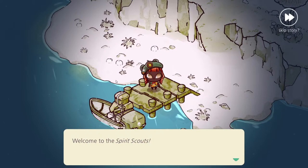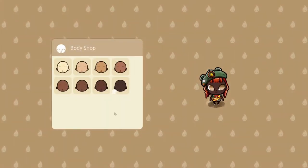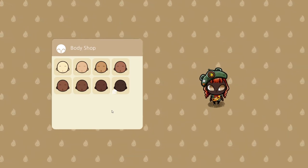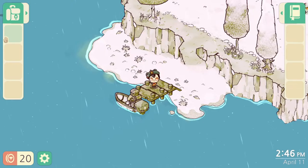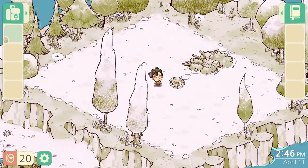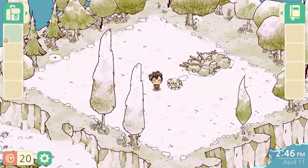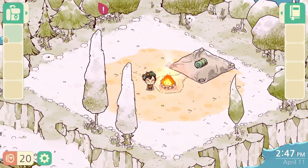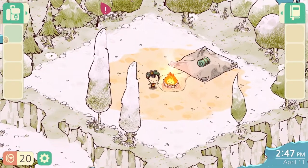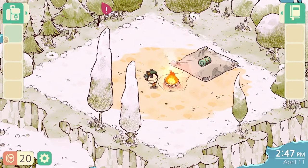You start off your adventure in the character creation screen. There are not many options to choose from, but it is enough to give yourself a cute little character. After that, you need to find your way to the campground — you find it on top of the hill. The first thing you do is start your fire. You grow your fire by feeding it Spirit Logs, which you get from helping bears complete their final earthly quests.